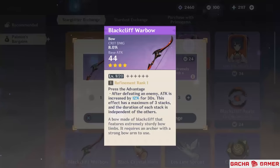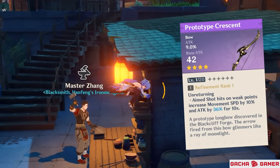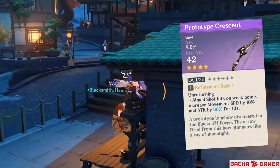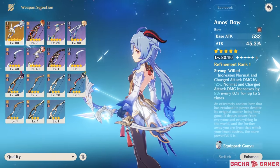As for weapons, if you're aiming to make her your main damage dealer, then the Blackcliff Bow or Viridescent Hunt are excellent choices, especially since she gains more critical damage from her ascensions. For a free-to-play option, the Prototype Crescent is also surprisingly a strong choice, and of course if you're lucky enough, any of the 5-star weapons will be the best choice for her.